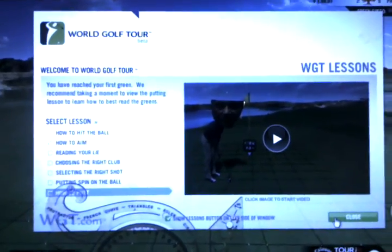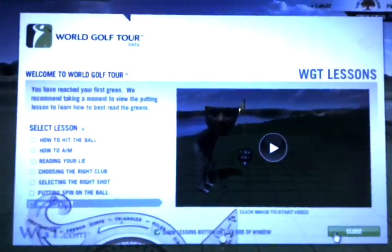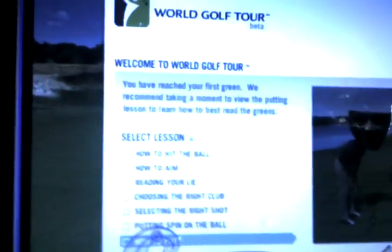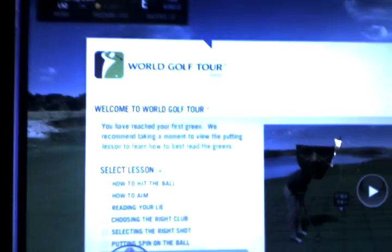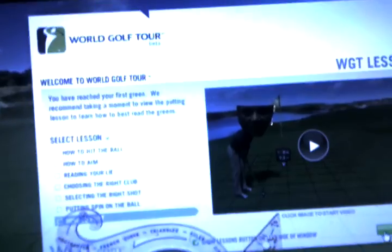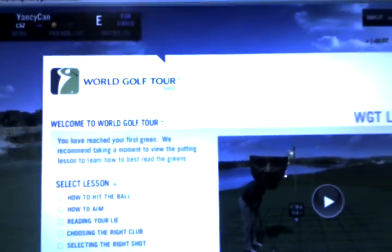Now here's the issue: there's that lessons tab that shows up — normally a little gray slider tab. The problem is I can't demo it if I'm gonna make this a two-minute tutorial, because it's just gonna turn into a ten-minute tutorial. But you all know that lessons tab I'm talking about.